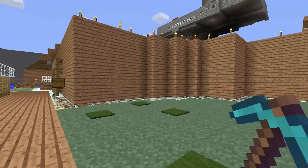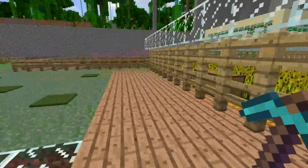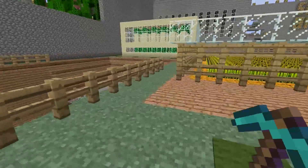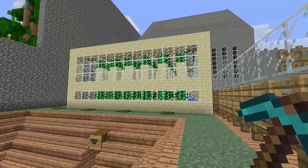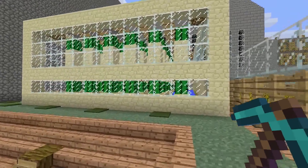Hey there guys, Skippy here from Skippy6 Gaming coming to you from a fun survival world. In this episode, we're going to be taking a look at an automatic cactus farm. This bad boy is one of my favorite creations — I'm telling you right now, this thing's wicked.